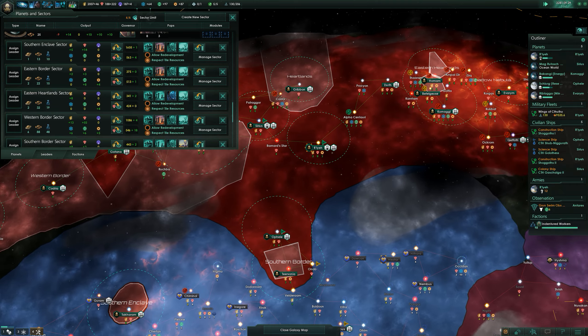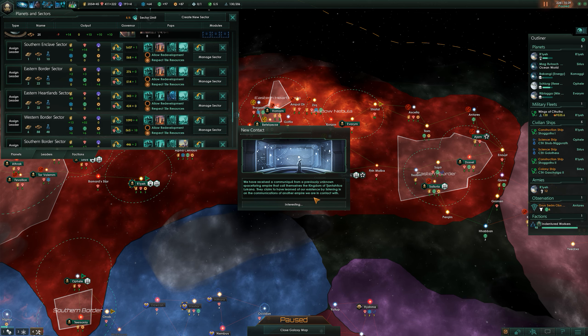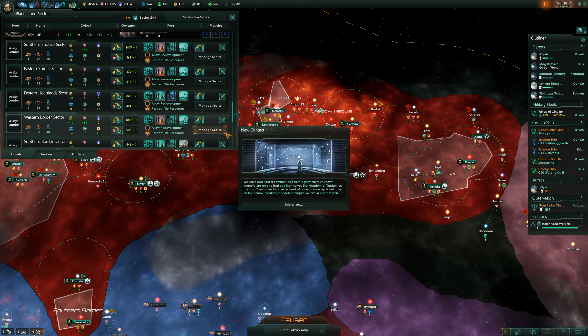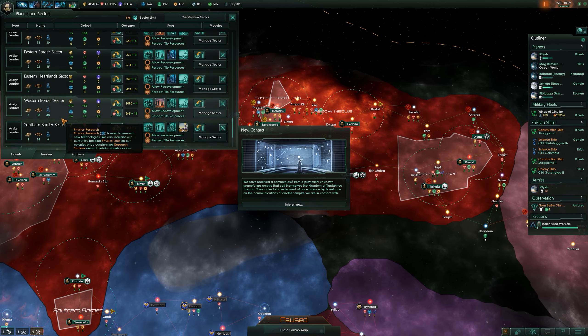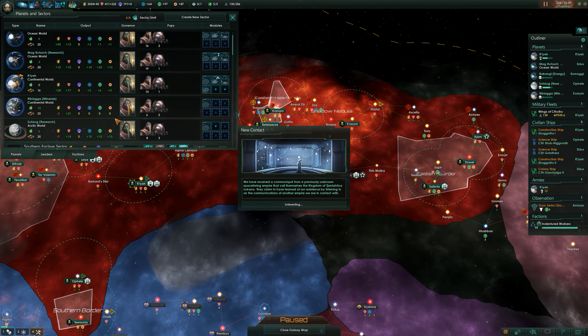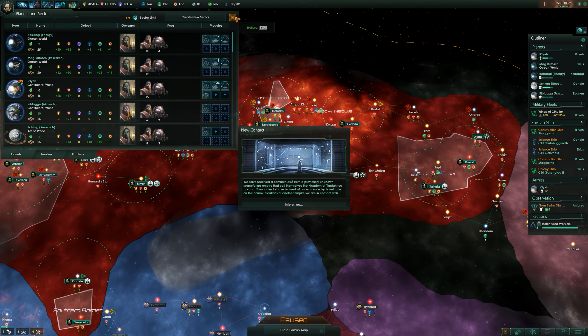There's one tech over here in the eastern heartlands. Maybe this should be a research sector as well — I don't need that many minerals. We've got the Kingdom of Jantatika — interesting. I'm going to make the eastern border sector into a research sector. That is the one with the Gaia world, so they should be able to swing something, because people are very happy on the Gaia world.